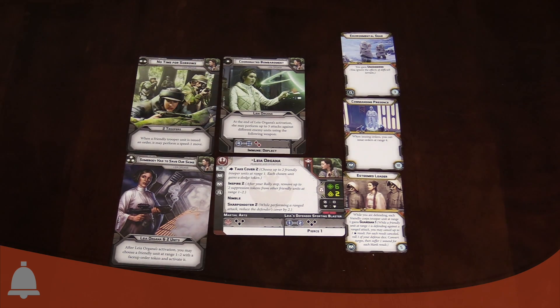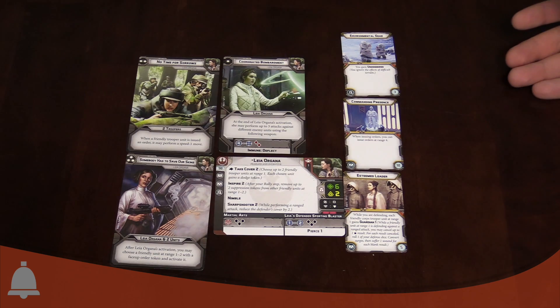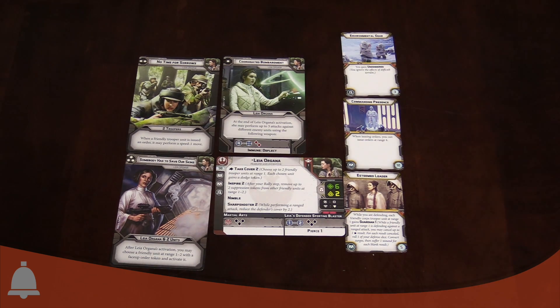She does come with three command cards, and this is part of the reason you'd take any commander - access to these. The first is a one-pip card: Coordinated Bombardment. At the end of Leia's activation she may perform up to three attacks against different enemy units using the following weapon: range four to infinity, two red dice, and immunity to deflection. It's not the craziest attack, but she does get three of them. With a one-pip she can go first, use Take Cover and Inspire on friendly troopers to clear negative status effects and put them in cover, then pin down enemy troops with her bombardment.